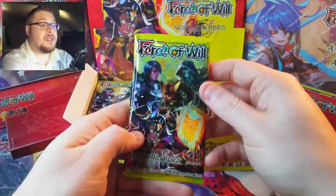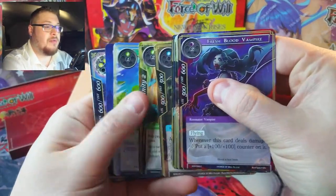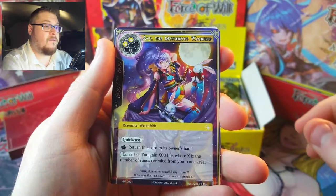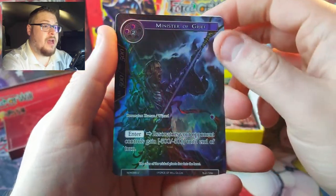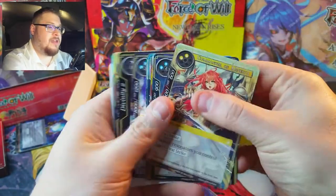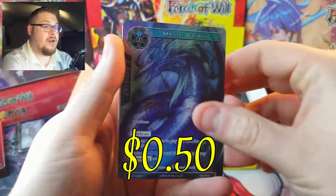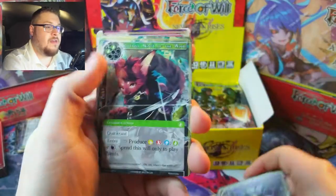We've opened up this box before so we're going to cruise through and just look for the good pulls. We've got uncommons, Magic Zone of Corruption, and our first rare is the Mysterious Wanderer, followed by an uncommon Minister of Grief. Into the next one — we've got Hamlin, he's not worth anything, and a Massive Growth full art rare, pretty cool.